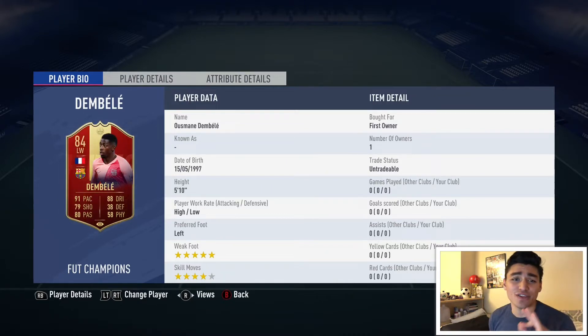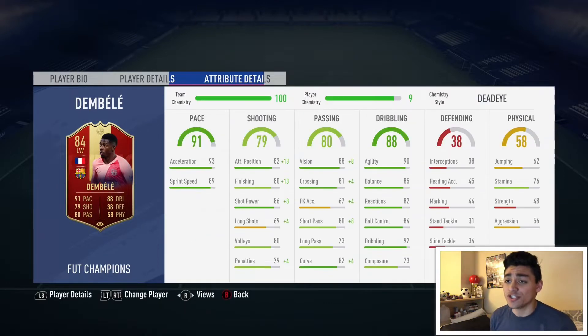I haven't even looked at his attribute details yet. I added a Deadeye Chemistry style on him, so that's why you see the extra boosts. Acceleration 93, Sprint Speed 89 — really, really good. Shooting: Attacking Positioning is plus 13 with a Deadeye, so 95. I don't know if these stats really get upgraded with Chemistry styles, but it looks sick. His finishing is kind of low, but if you add 13 to it, it'll make it 93.